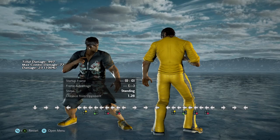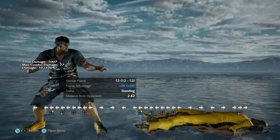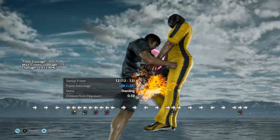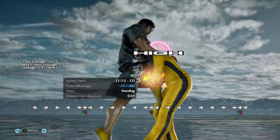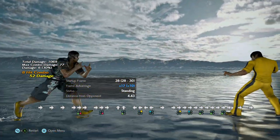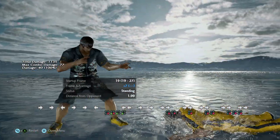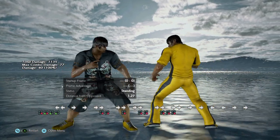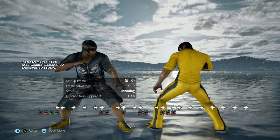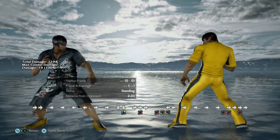One more thing — the final thing I want to show you. This is Law's launching throw: forward, forward, 3+4. And guess what you get off this? Full combo. So forward, forward, 3+4 — great. You can do really the same combo, it's kind of a lot of damage. And you could get more if you've got the good Law combos. In the long run you want to do 4,3, DSS cancel into Legend Kick — like so. I don't have that, I'm not a Law player.